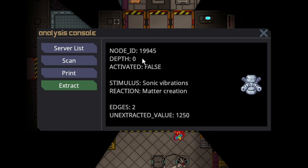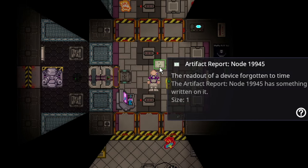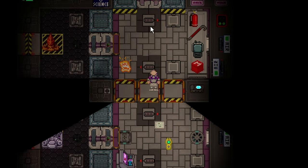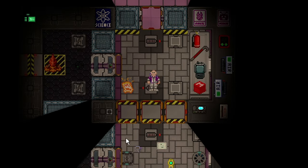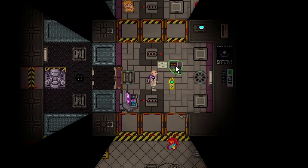The node ID is just what ID it is currently on. You can print out this ID, and if you examine it, it'll show the node number. Press E on it to see exactly what the computer has printed out. Inside science lockers you will spawn with a node scanner, and if you use it on an artifact, it will tell you what node you are on.